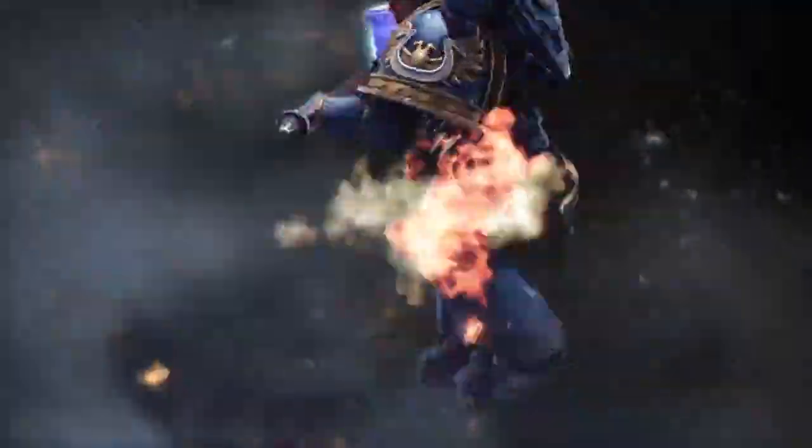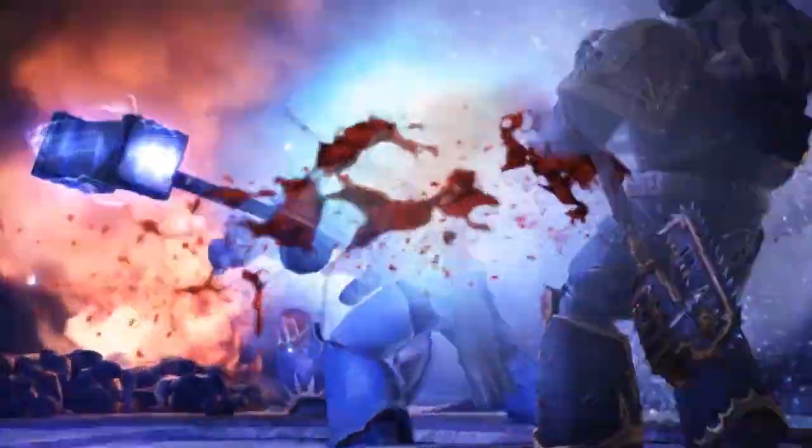The design of the Thunderhammer heralds from ancient times. It features a power field similar to other power weapons, with one exception. While other power weapons utilize constant fields of energy, the Thunderhammer only emits that force on impact. This allows it to conserve energy until needed for a killing blow.